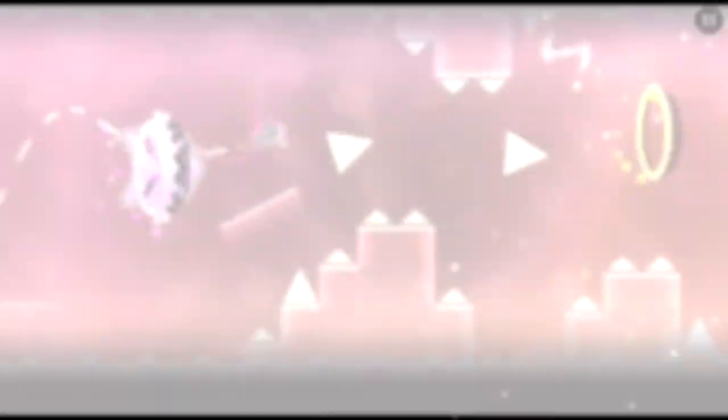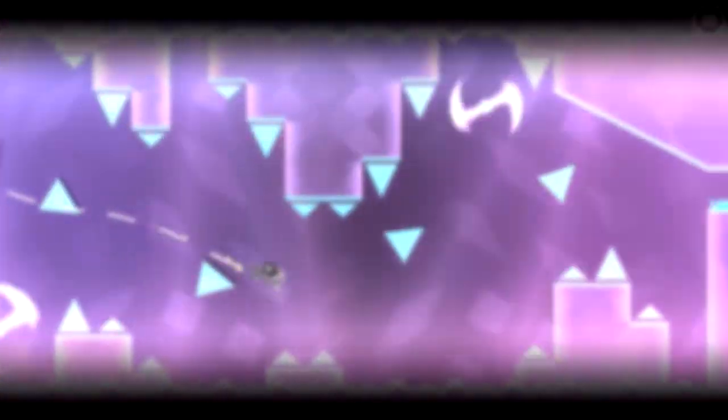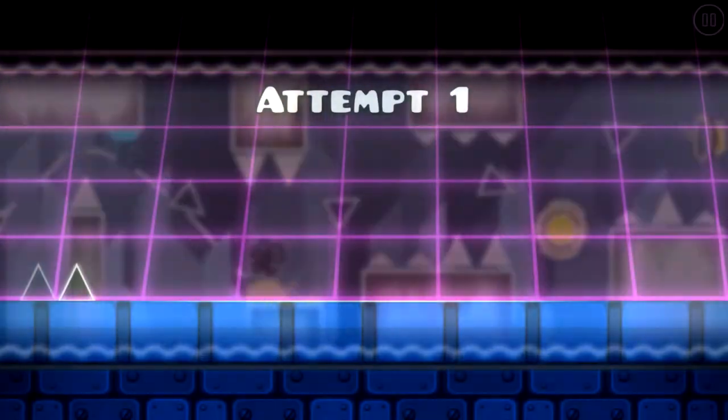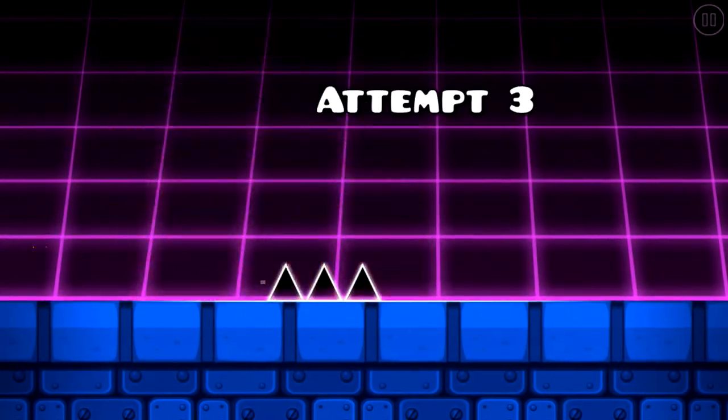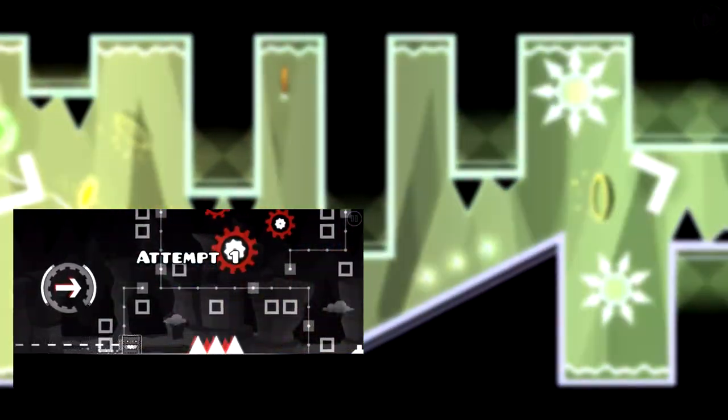The most important part to a level can arguably be the first jump. So when starting a level, make sure the first jump is good. In a level, you should give the player time to react to any dangers or obstacles in their way. Do not start the level out with an immediate jump, as this causes a lot of unneeded deaths and frustrates the player. A triple spike can be used for the first jump, but just know that people will hate you for it — a lot.